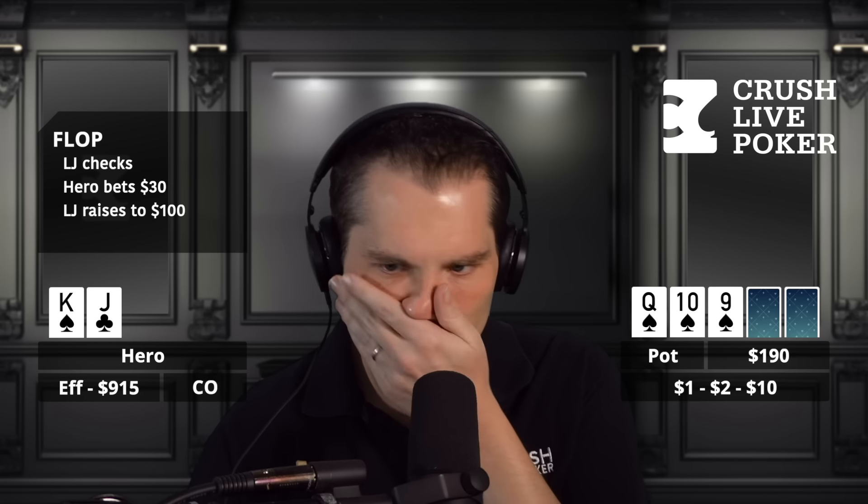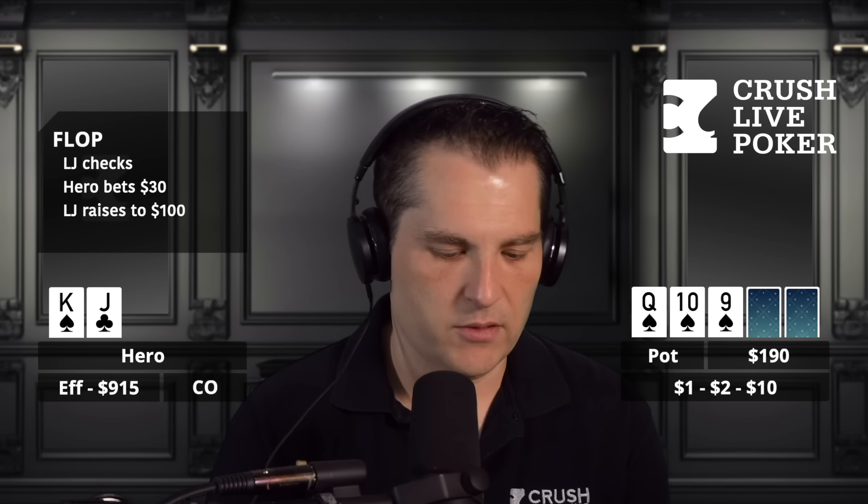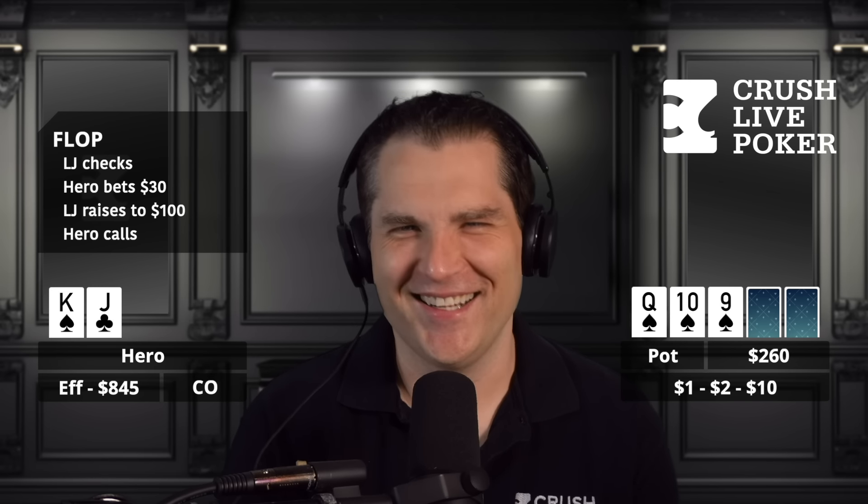I think his range is a lot of two pairs, a few sets. He's probably three-betting queens pre, so maybe tens and nines, a lower straight, and I do think he has some baby flushes. He was relatively drunk and straddling basically every hand, so I was just trying to get involved in big pots with him. I thought if I three-bet and he folded two pair or a baby set, that'd be a disaster. So I just called. He's not going to fold a baby set - if you go like 250, he calls.